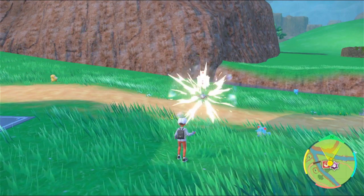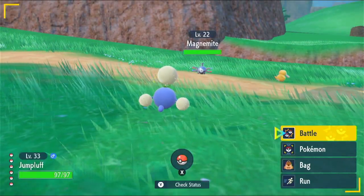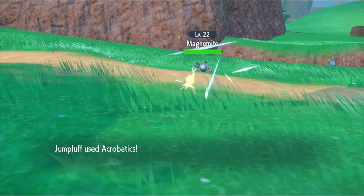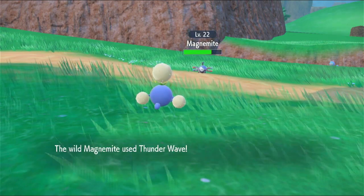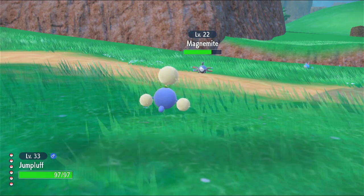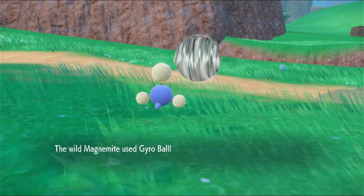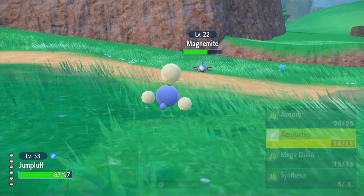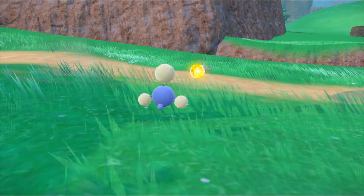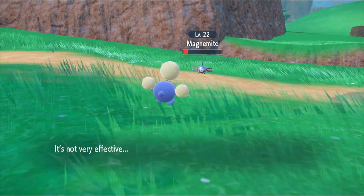I want to try battling this — a Magnemite. This is a cool one. What's gonna be effective against it? I don't even know if anything this Pokemon has will be effective. Flying is definitely not. It's like electric... maybe steel? But probably just electric, to be honest. Definitely not grass. This is a bad matchup, but that's okay. I might just keep using Acrobatics because that was doing the best. It's not very effective, but it does what it needs to.